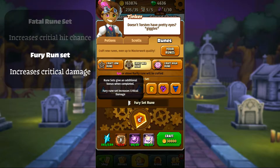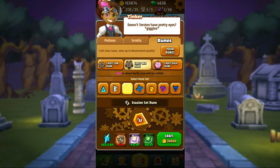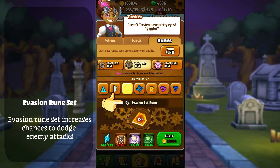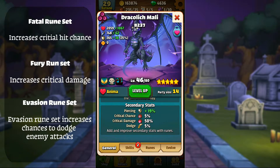Last but not least, the dodge. If you want to increase your chances to dodge enemy attacks, you want to bet on the evasion rune set. I would strongly recommend increasing these three stats for your hero.